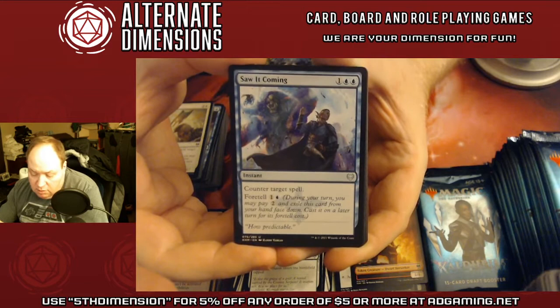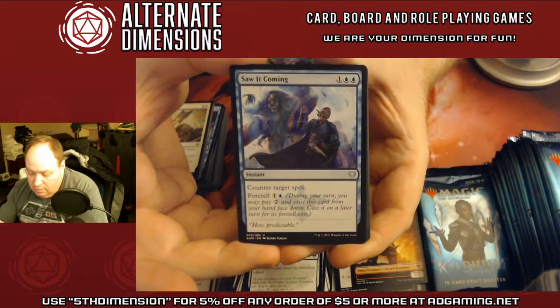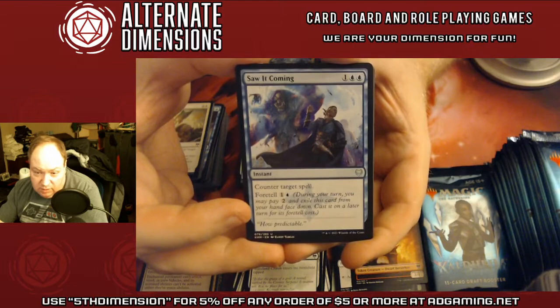Your counterspell — sometimes a Cancel, sometimes a Counterspell because of Foretell. Technically you're paying four mana forward, but if you don't have anything to do on your second turn and don't have another piece of countermagic, this is perfectly respectable.